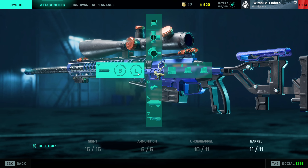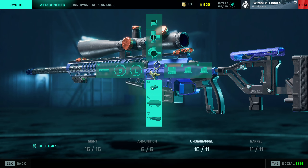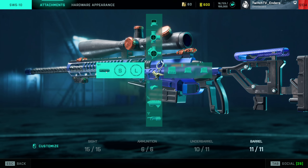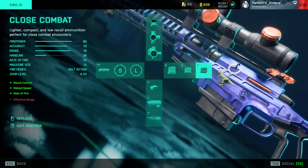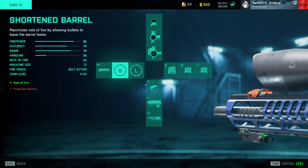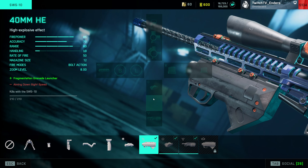For the SWS, I have two optimal settings. If you're sniping long range, use Long Barrel, Laser Sight, and Standard Issue Extended. But something really interesting — the RPM of the SWS is actually increased more by using the Wrap Suppressor than the Short Barrel. If you combine that with Close Combat Ammo, you get an extremely fast-firing bolt action that one-shots people in the chest at close quarters. So run Wrap Suppressor, Laser Sight, and Close Combat for rushing, or Long Barrel, Laser Sight, and Standard Issue Extended for normal sniping. Have your grenade launchers equipped as well.